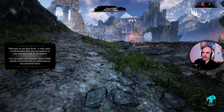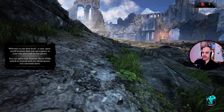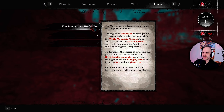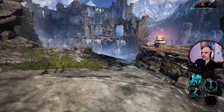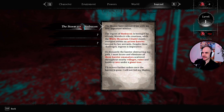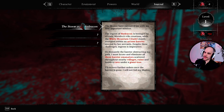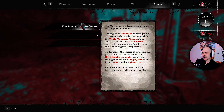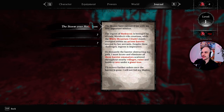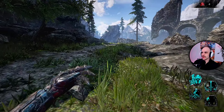Welcome to our first level — a vast open world location. Does it have an open world too? You can open your journey menu. So you have like quests, you can read them and it tells you what to do. It looks pretty good graphically, I like the look of the game. The quest reads: the Wout Mountain Citadel stands ensnared within an arcane barrier — I must locate and eliminate all three barrier emanators scattered through nearby villages, ruins, and inside a cave under the giant tree. I guess we just go explore.